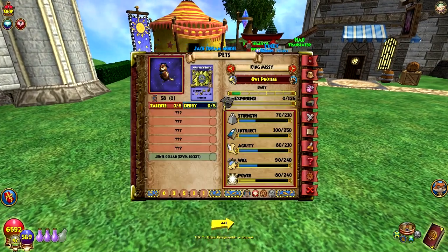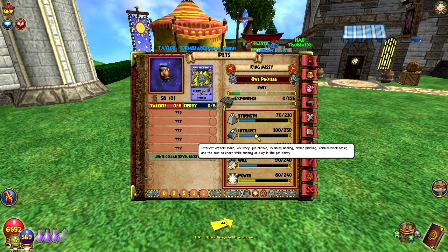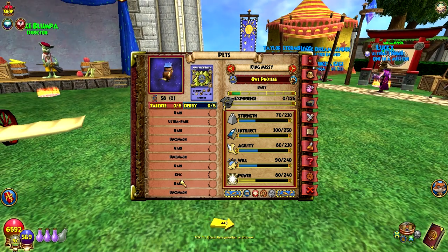So the Al Protégé is a myth pet. We'll be looking at the mass myth prism that it gives towards the end. The baseline stats are 240 power, 240 will, and 250 intellect as the highest, with decent strength and agility. The wiki lists talents: sharp shot, intuitive, myth giver, mana gift, myth proof, crafty, and myth shot — a lot of myth talents. The one epic we don't actually know yet, so this will be the one to find out. I'll link the wiki page in the description.